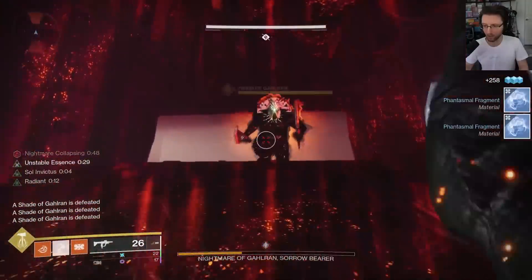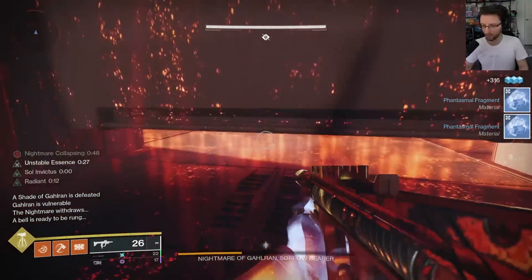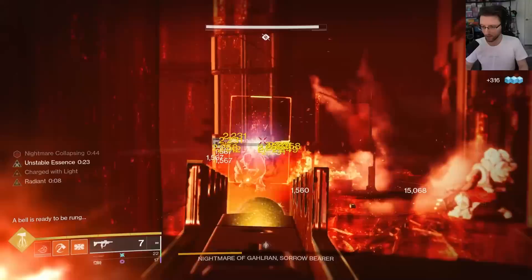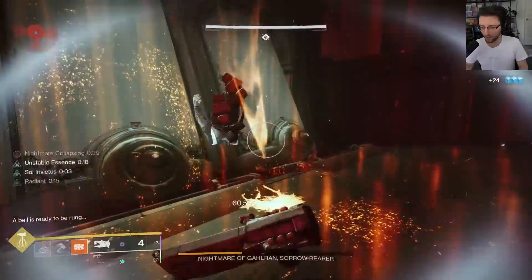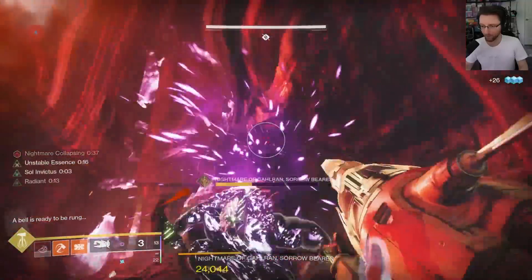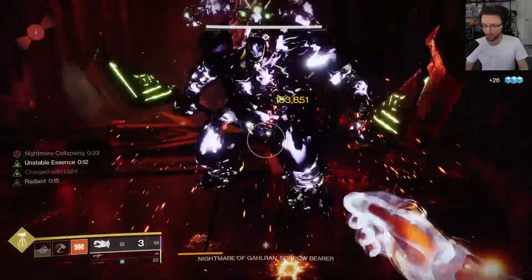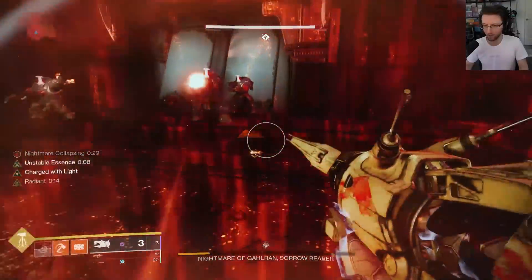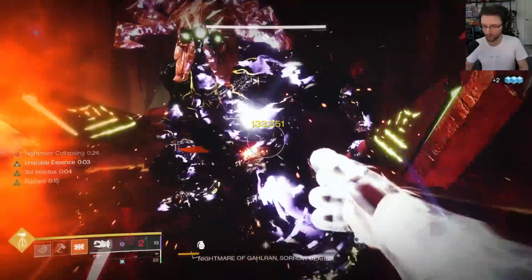For Titans, you emerge from the gauntlet after bonking every vision to death with your hammer. You bonk the 2 Bell Keepers to refresh your Roaring Flames — please do not lose your hammer here. You run over to the boss, hit him with Tractor Cannon, and start bonking. Try not to miss any throws. You'll want to have a sunspot somewhere near the boss to heal at some point; bonk an enemy to death when your Roaring Flames starts to run out. At around 10 seconds remaining, get out.